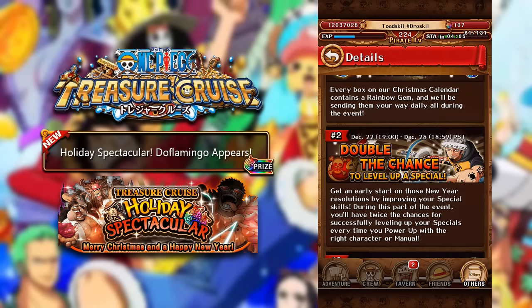December 22nd to December 28th, we have Double the Chance to Level Up a Special. This is amazing — it's always great to get the Double Skill Up events. I think we recently had one about four weeks ago, but it's always really great to have a Double Skill Up event whenever they come out. So that's coming December 22nd to December 28th, only for the first week of this two-week event.